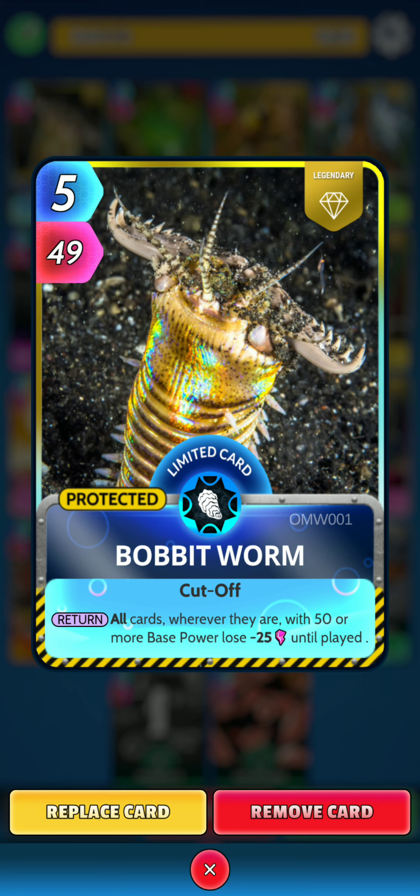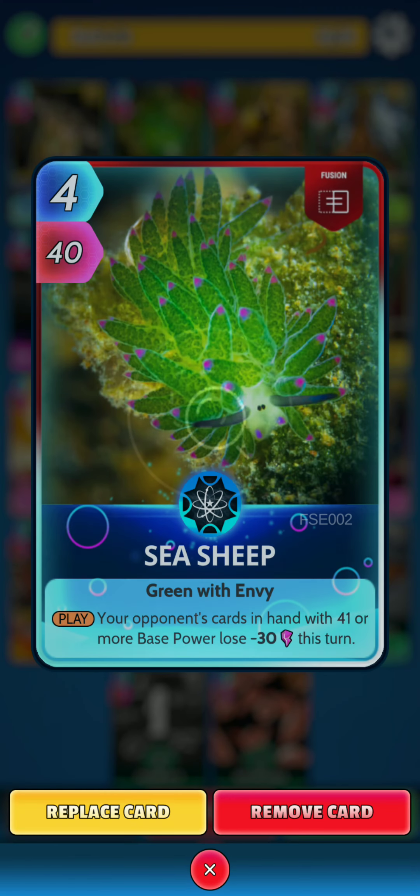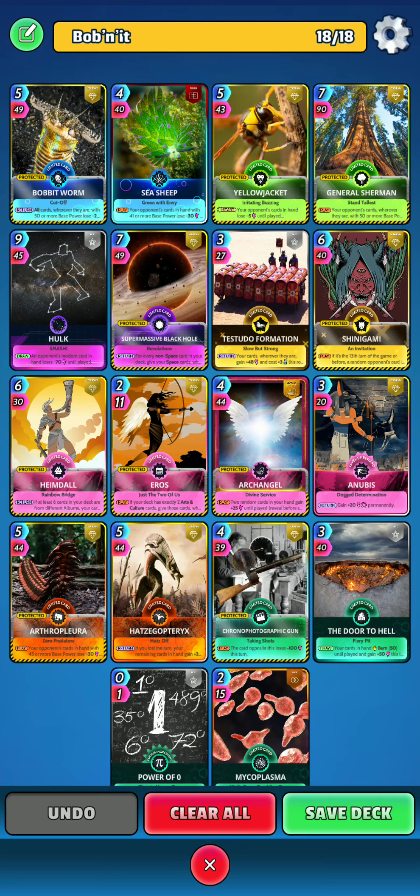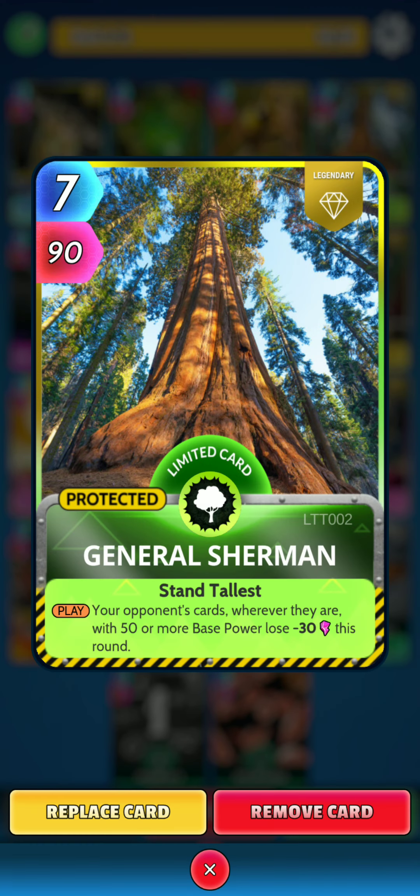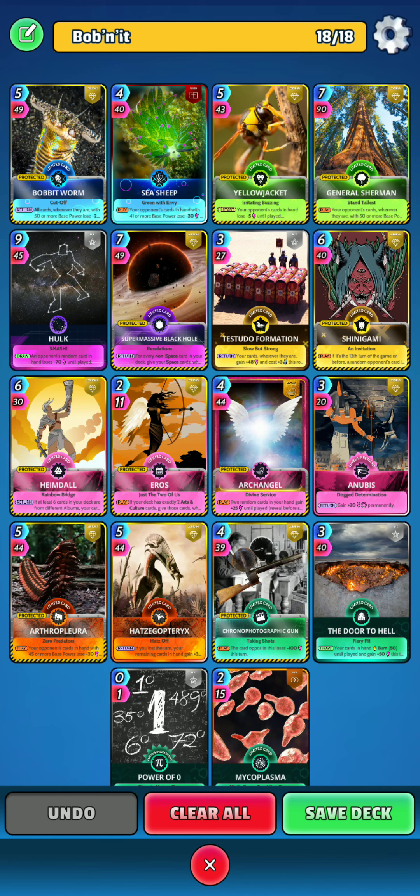First up is the Bobbit Worm. On the return, all cards wherever they are with 50 or more base power lose 25 power until played — a very strong effect. Next up is Sea Sheep: on the play, your opponent's cards in hand with 41 or more base power lose 30 power this turn. Next is Yellow Jacket: at the start of a turn your opponent's cards in hand lose 5 power until played, and on the play your opponent's cards in hand lose 24 power this turn. Next is General Sherman: on the play your opponent's cards wherever they are with 50 or more base power lose 30 power this round — a very strong card.